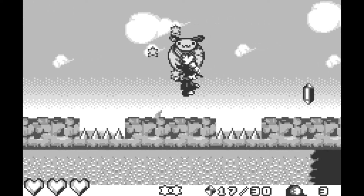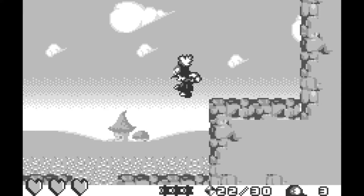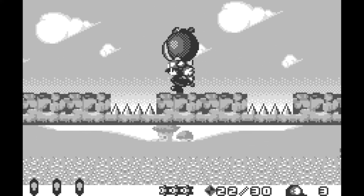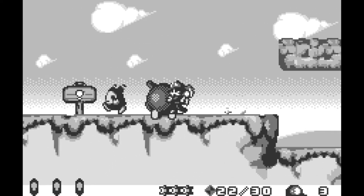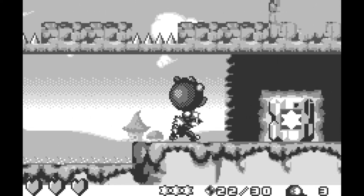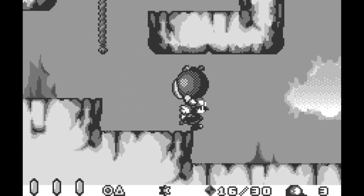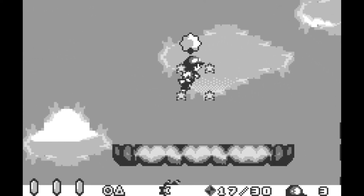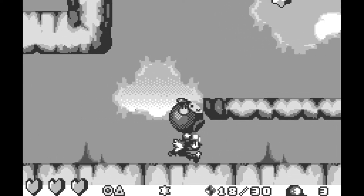Moonlight Museum, being the first handheld Klonoa game, established how the handheld installments of the series would deviate from the console games going forward. While Door to Phantom Isle featured more action-packed platforming, Moonlight Museum opts for a more puzzle-based approach. These kinds of shifts were common for handheld games at the time, as developers assumed you were more likely to be distracted when playing on the go. Door to Phantom Isle also featured a mechanic where enemies could be thrown into the background scenery; however, this was cut, as this game is fully 2D and doesn't allow any kind of interaction with a background plane.